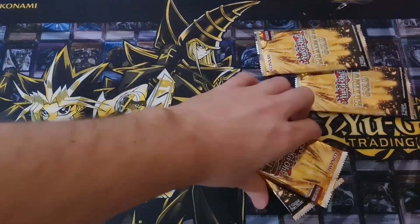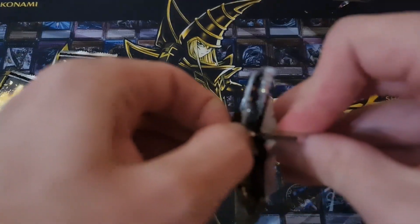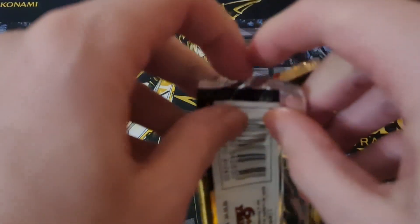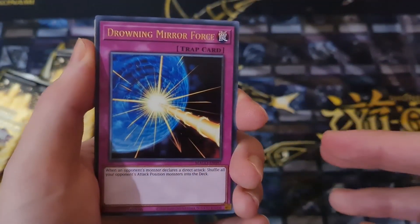I've got four packs and Jasmine has four packs as well. I'll start things off and do a pack. Also got a new camera — I hope the setup looks fine, should be 60 FPS, higher quality, should look a lot nicer. I don't think there's a card trick for this, I think it just slots right in the middle. I'm just going to go for the cards.